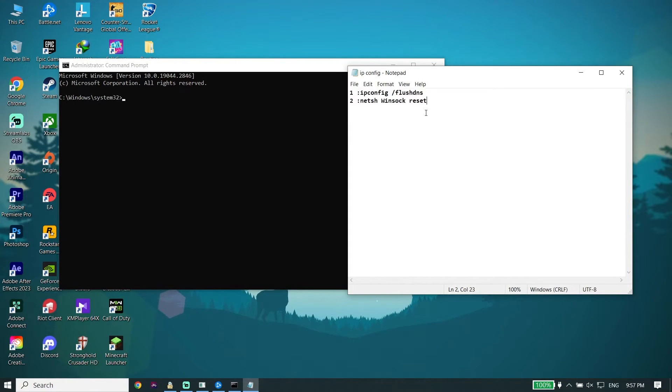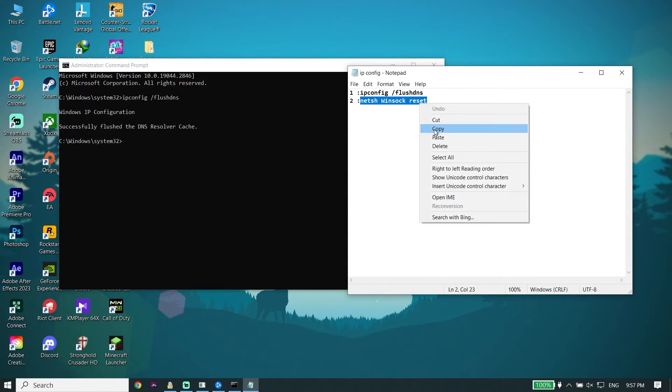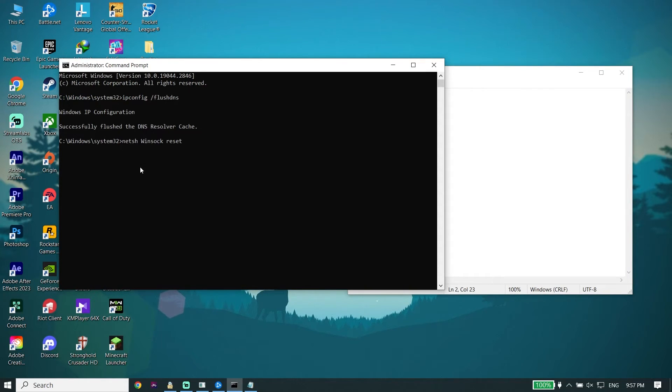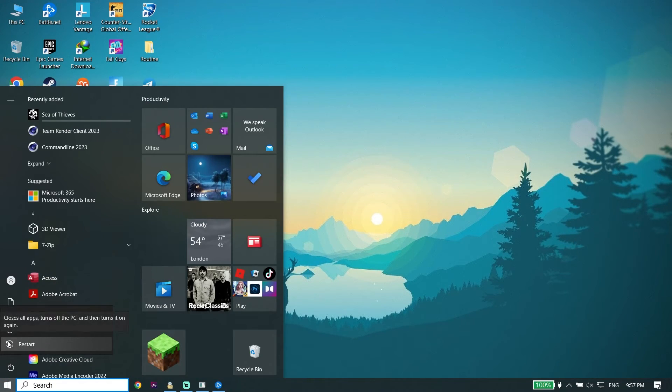Check my description for the commands. Copy 'ipconfig /flushdns' from the description, paste it into Command Prompt, and press Enter. Then copy the next command from the description, paste it, and press Enter again. Type 'exit' and press Enter. Then click Start, Power, and Restart to restart your PC.